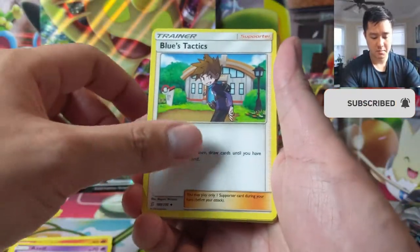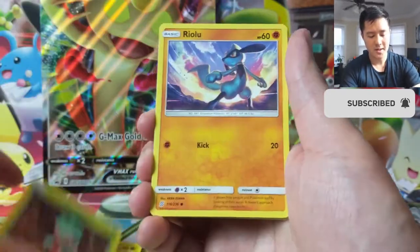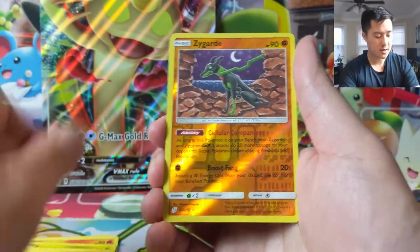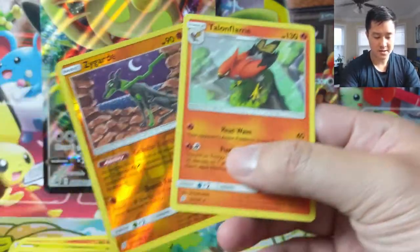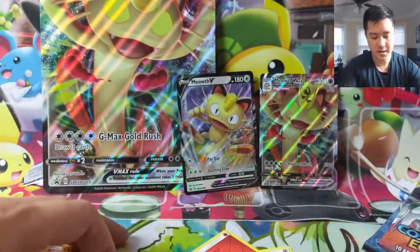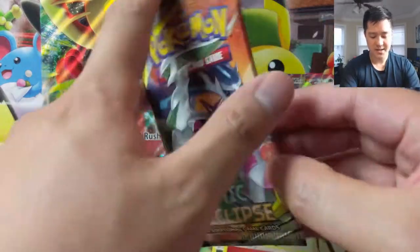From the Unified Minds pack: Xerneas, Blue's Tactics, Froslass, Morelull, Formantis, Riolu, Purrloin, Joltik, Zygarde, and a Talonflame. This particular box has been a real dud.